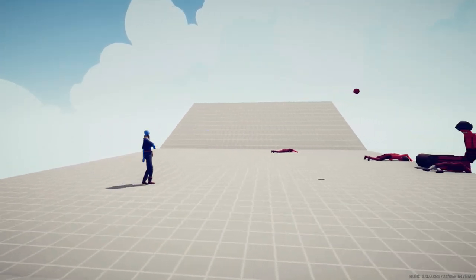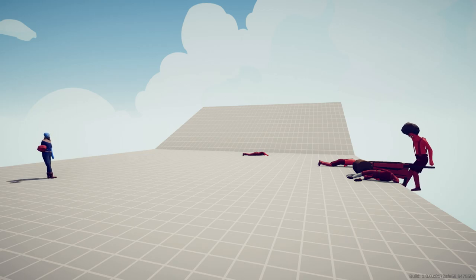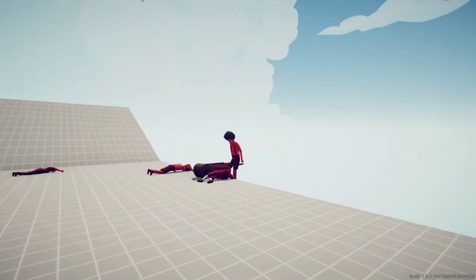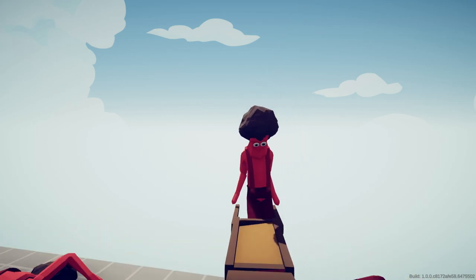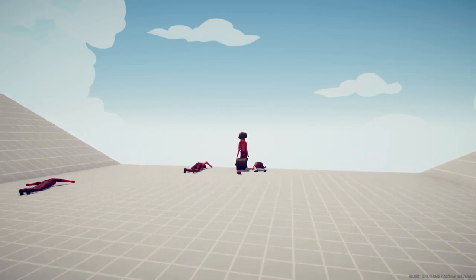Blue team's going to win because eventually this guy will hit him with an apple. It'll take a while, and apples do not deal a lot of damage. But as you can see, he's hitting him, and eventually he's going to hit him and either knock him off the edge or kill him. This is definitely a blue team victory — I can tell by the AI.